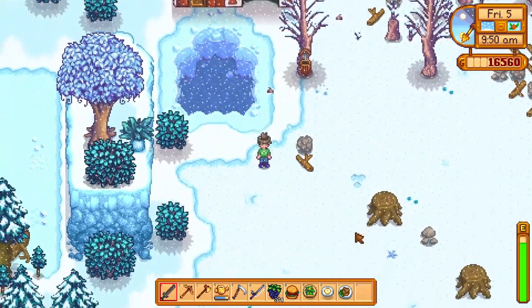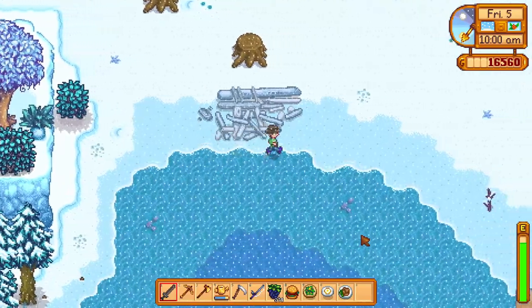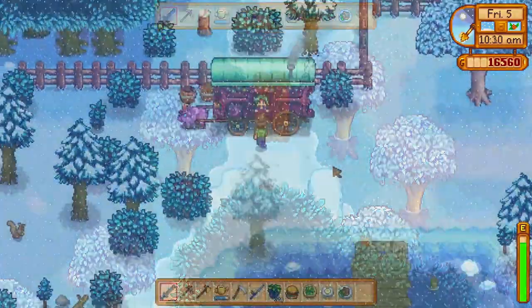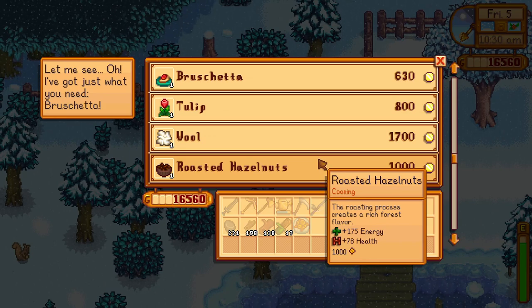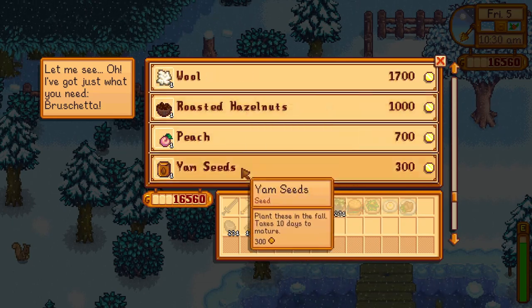Let's just hope that at the traveling merchant we're gonna find a truffle or a cookie — those are the two main things we need for our plan to work if we want to complete the bundles in one year. But as things are headed I don't think we're gonna reach that. Poppy, reddish, roasted hazelnuts, yam seed, sun table — damn it, why would I need a bruschetta?